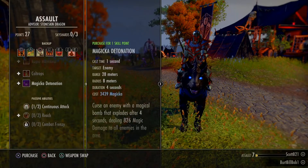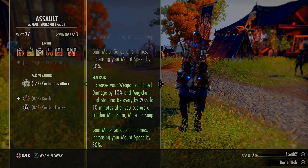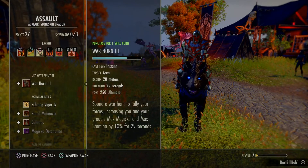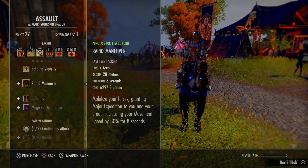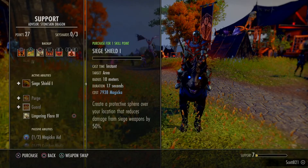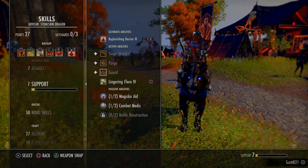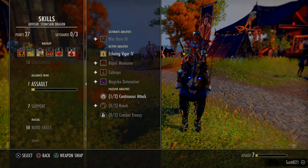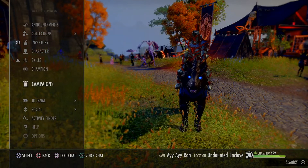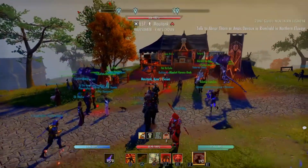I go into battlegrounds because I want the XP and I need the skill lines. These are skill lines you get from PvP - for example, Major Gallop gives 30% mount speed at all times. I've got Echoing Vigor, you can get the War Horn, and there are still some really good powers in here for any class. Make sure you do your research on your build - if you need PvP powers, you can get them just by doing the daily battlegrounds. Next up is Undaunted, at the tent over here.